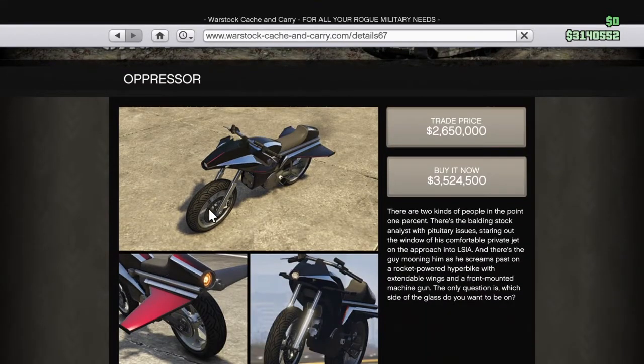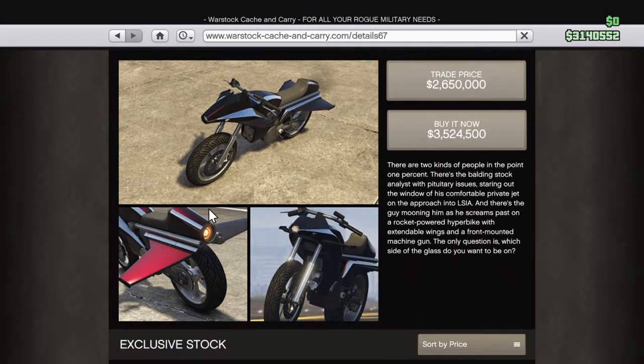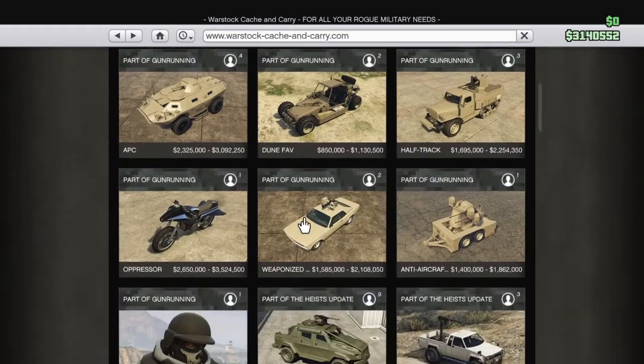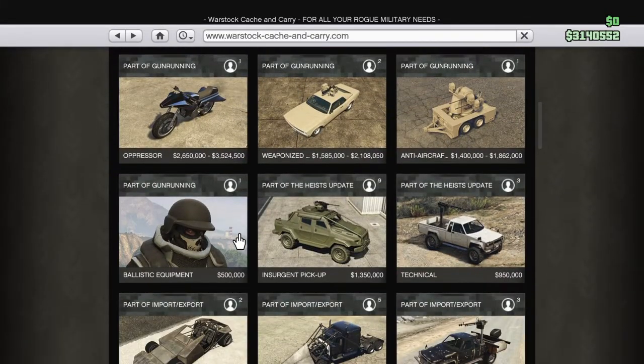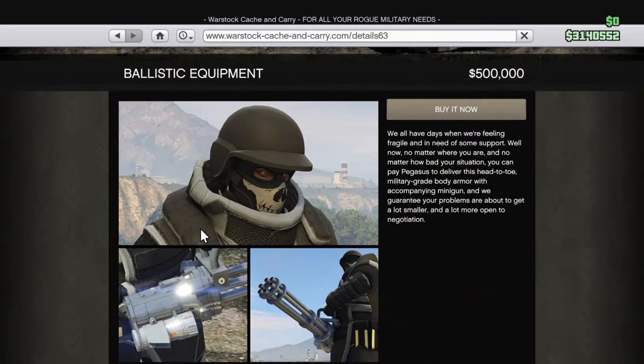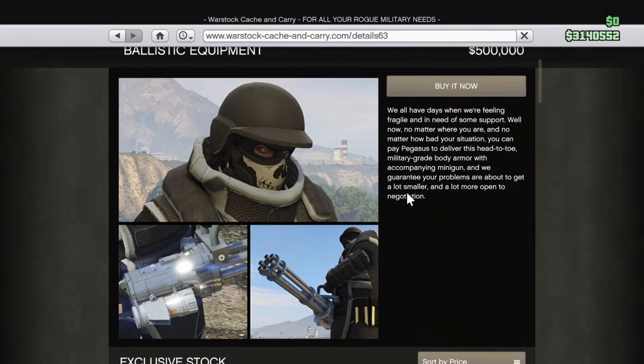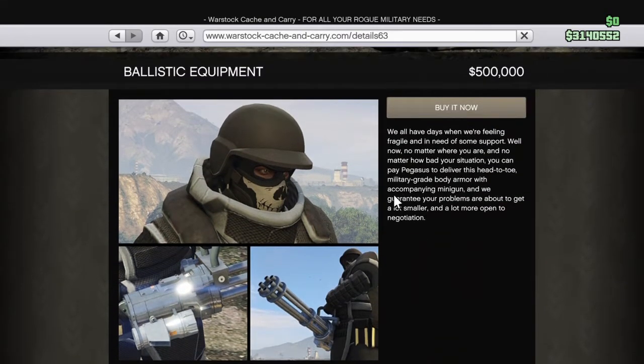This thing right here looks freaking epic. I'm hoping that you're going to be able to have some type of jump and fly thing going on, but I'm not sure. Hopefully we'll be able to test it out whenever there's missions. What the hell is this - ballistic equipment? It's a juggernaut suit - that's cool.